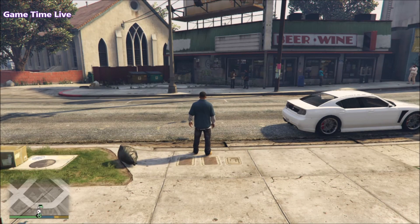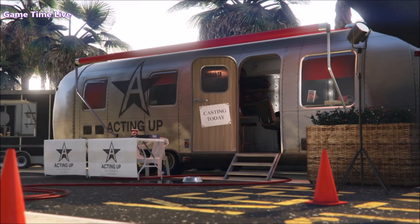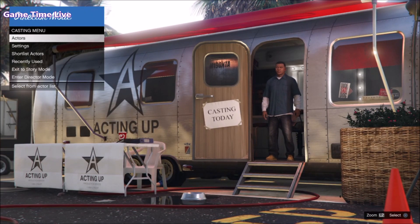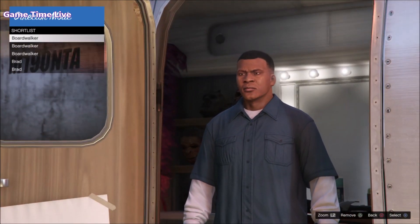Hey guys, welcome back to a brand new director mode glitch video on the channel of Gametime Live. In this video I have a newer updated method to get the IA badges for both male and female characters, working on the latest patch of 1.46. This method is easier - you do not have to shortlist 10 outfits. You can search like three outfits and then do a quick step and boom, you've got the IA badge.